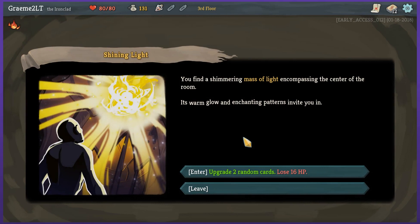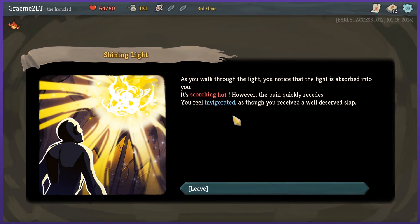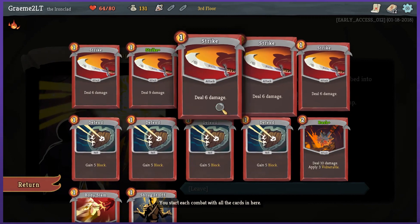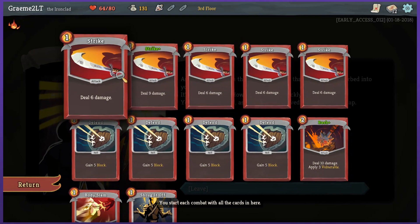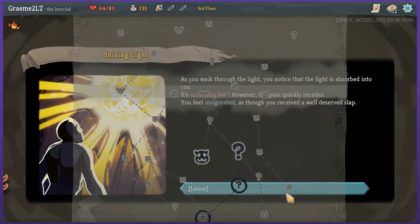There's like story events. You find a shimmering mass of light encompassing the center of the room — its warm glowing glow and enchanting patterns invite you in. Upgrade 2 random cards but lose 16 HP. HP hasn't been a big concern yet; I'm really curious what an upgrade will look like. As you walk through the light, you notice it is absorbed into you — it's scorching hot, but the pain quickly recedes. You feel invigorated as though you received a well-deserved sleep. So I now have Bash Plus: deal 10 damage, apply 3 vulnerability. And Strike Plus — they still take the same amount of energy to use. I think that was the right choice.